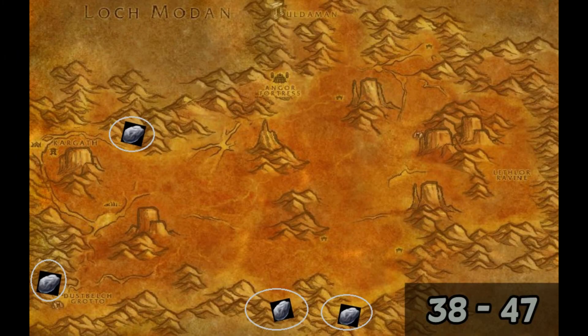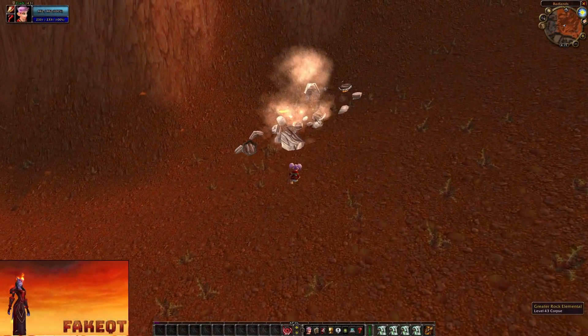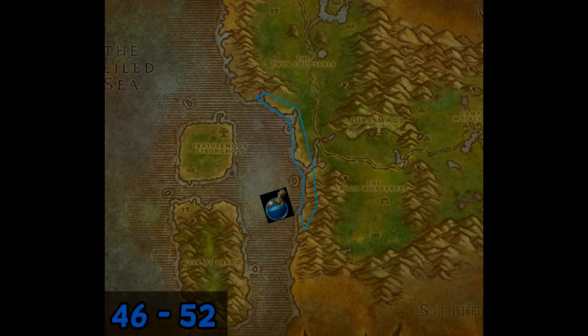From level 38 all the way up to 47 you can farm elemental earth in Badlands. There are 4 really good locations for this. The advantage of having 4 spots is that the monsters are different levels, which is why you can continue farming all the way up to level 47.